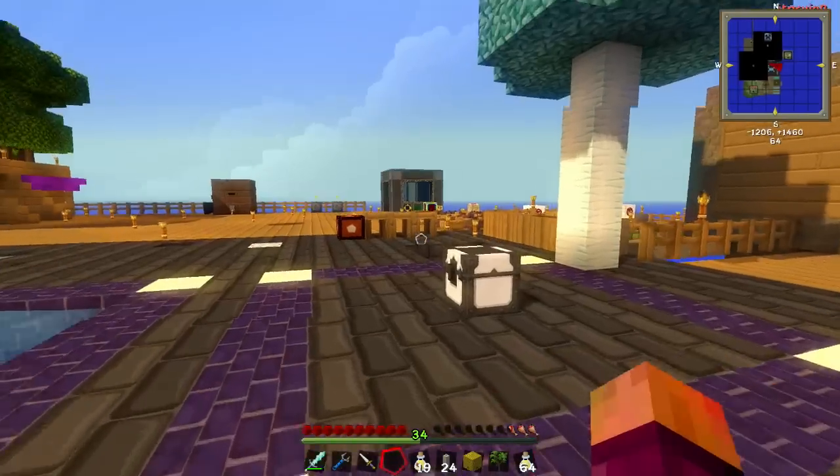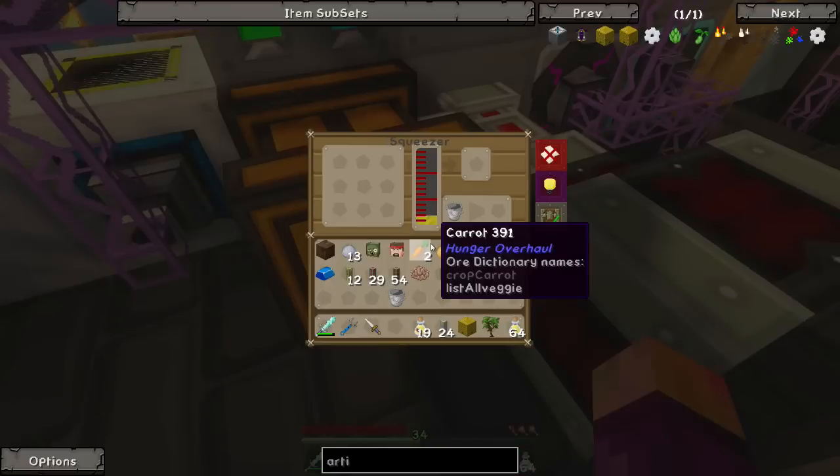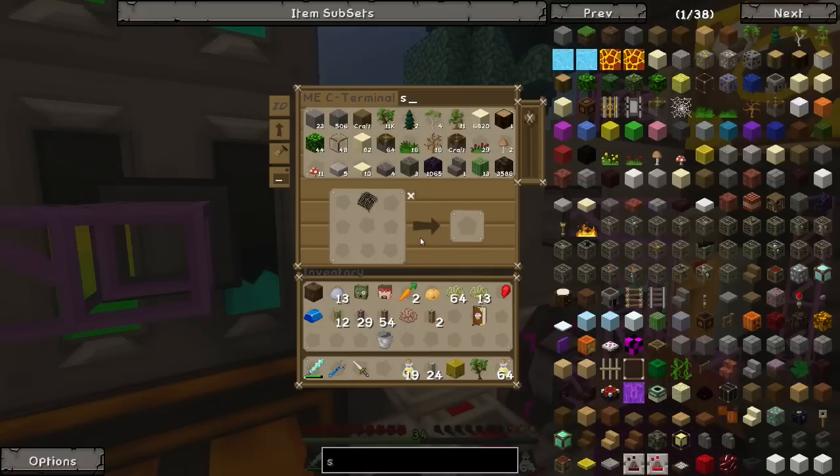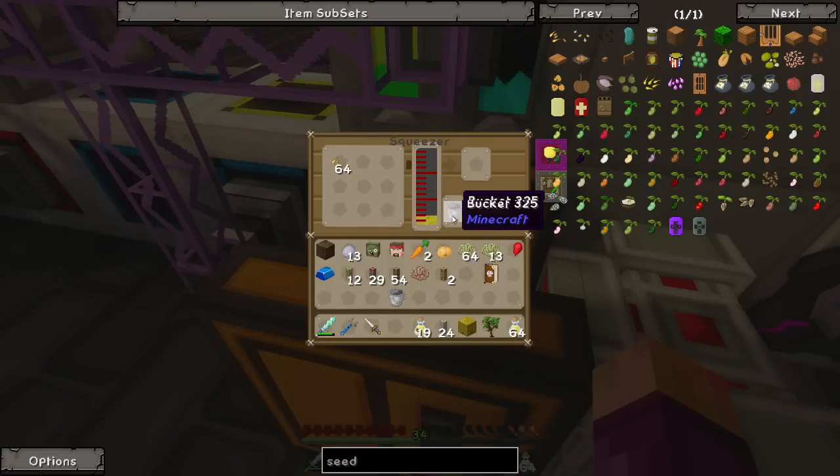And now what we've got to do is put this into a barrel with some seed oil. I set some seed oil going just before the episode, and apparently two stacks of seeds wasn't enough. So we'll grab an extra stack and throw it in there.